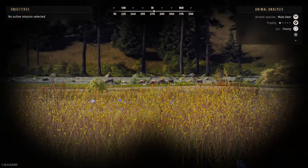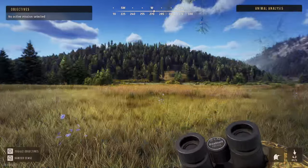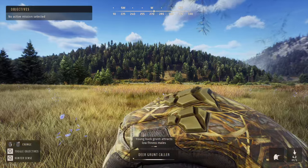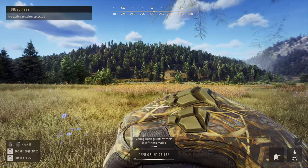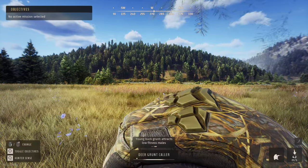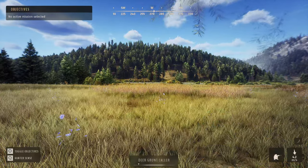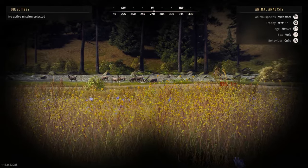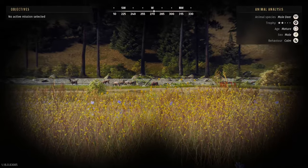Let's see if we can bring one of them towards us. I don't really need to call for that two-star. If the one-star comes towards us we're definitely taking him down because that means he's definitely low fitness. But I have a feeling the two-star might respond. He's not interested at all - he's a mature two-star, I'm just going to go ahead and take this one down right here.